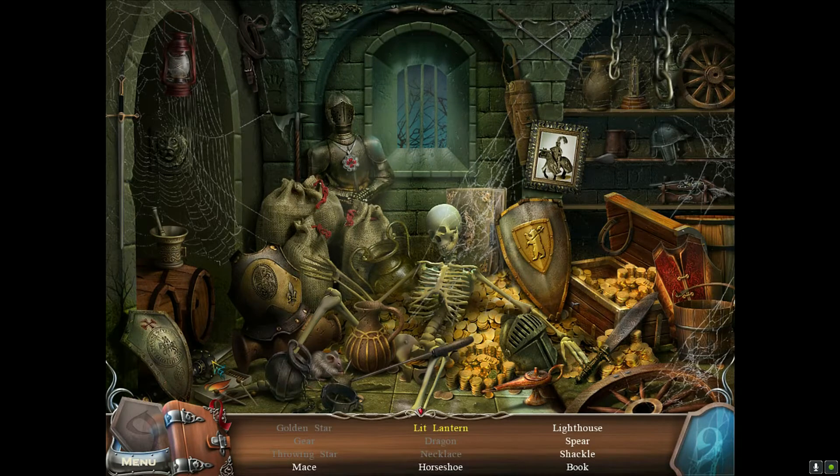End of a centuries-old war between the Guardians and the Clan of the Nine in Nine: The Dark Side. Are you the last descendant of whom the legend foretells? The one who will stop the darkness that haunts Prague? Find out in this incredible hidden object puzzle adventure game. Take on dark enemies and solve perplexing puzzles as you explore the gorgeous city of Prague. Fulfill your destiny in Nine: The Dark Side.